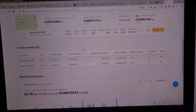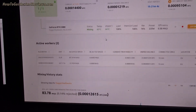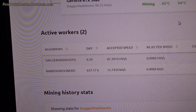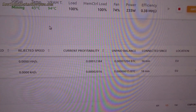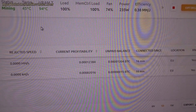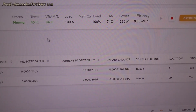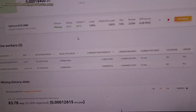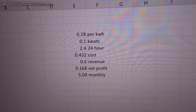Looking at this again, the hash rate has gone up a little bit. It's now looking like about one-fifth the profitability of the RTX 3080 rather than one-tenth. So it's looking at between £5 and £10 per month profit.